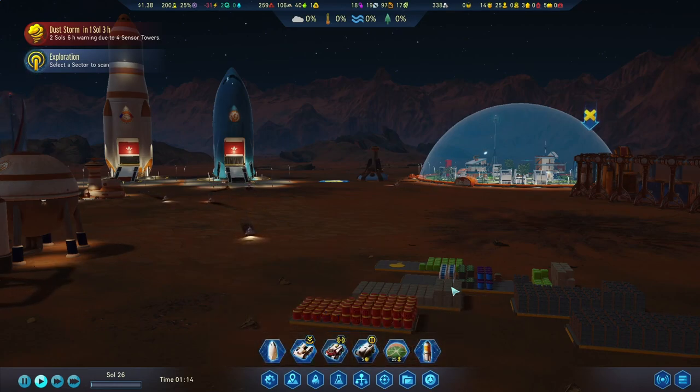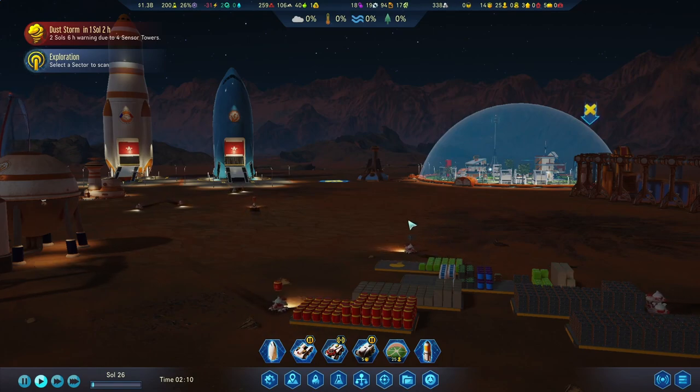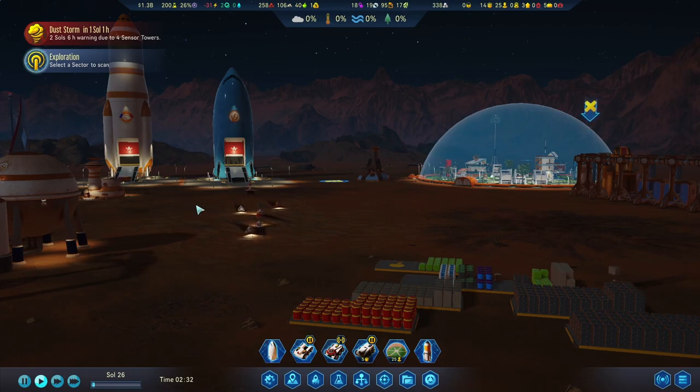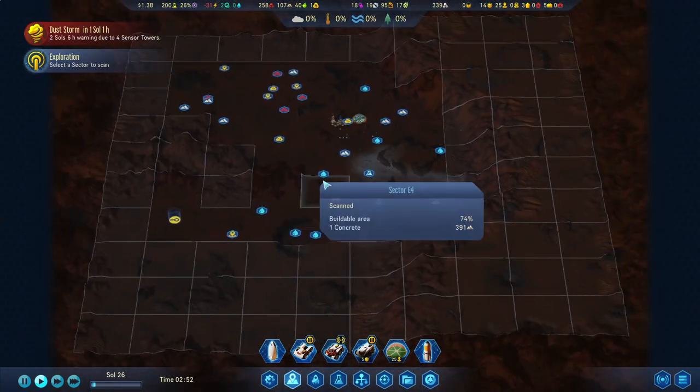In the last episode we cleaned up after a brutal cold wave, brought up more colonists, and basically filled up our entire first basic dome. There is also another rocket here which is not ours - a trade we initiated last time, trading away some of our metals for food.